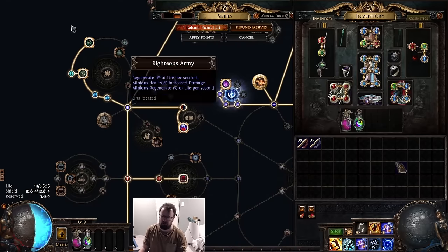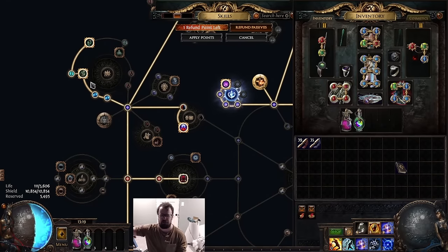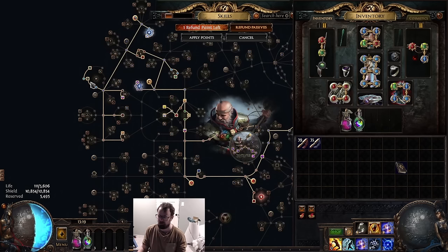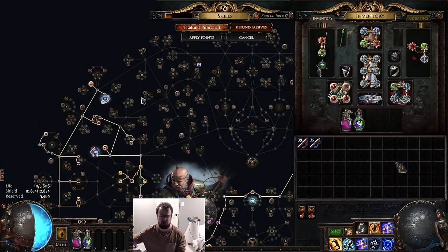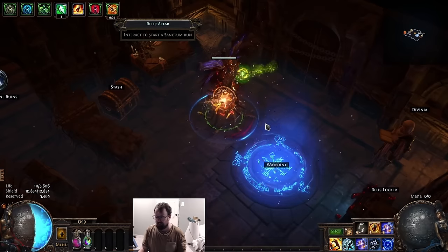Right now I'm still doing some of the minion nodes just so I can have faster attack speed through Sanctum. We have enough damage, so I'd rather just be able to Leap Slam faster through the zones. Most of Sanctum you go fast is just to Leap Slam through a lot of the zones, and I'll showcase that because I'm going to do a full Sanctum run for you guys right now.